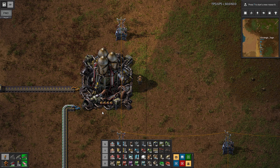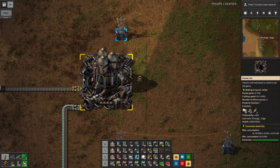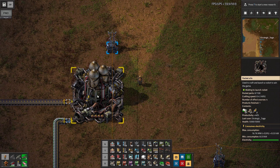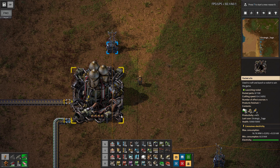Our rocket is fully built and ready to launch. It's not launching quite yet because we have auto-launch with cargo set. The cargo it's expecting is the satellite, which is unlocked by researching the space science packs, and I just hand-built one. If we were going the megafactory route, we would want to automate producing satellites so they could be inserted with each rocket. You only get the space science back if you launch with a satellite, so we'll put that in and wait.